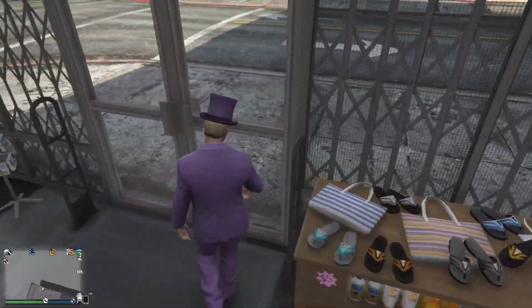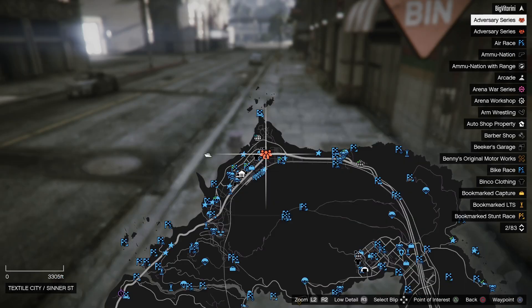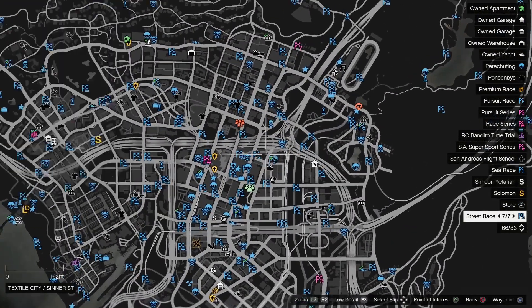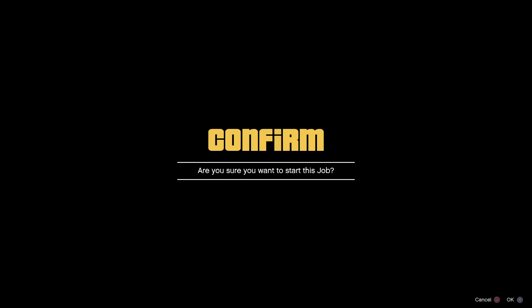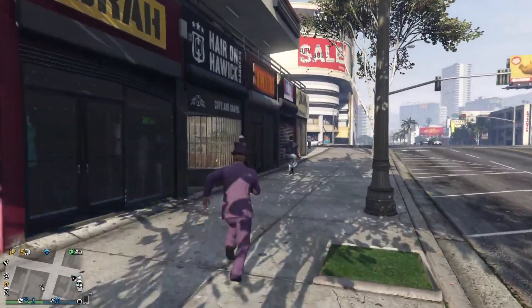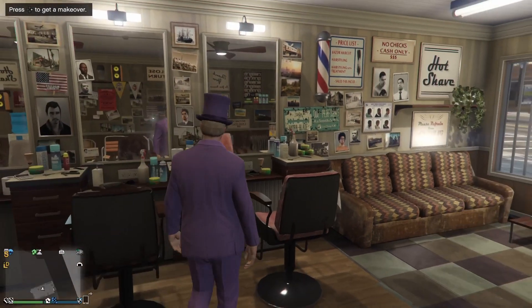From here we are pretty much done — we have the jacket, the jeans, and the shoes. Now we need to make our way to the barbershop. Find any barbershop location, any one should work. Go inside and press right on the D-pad to change your face style.